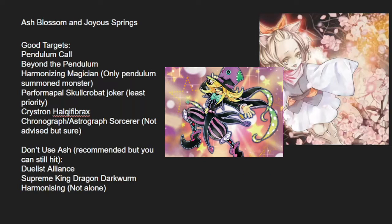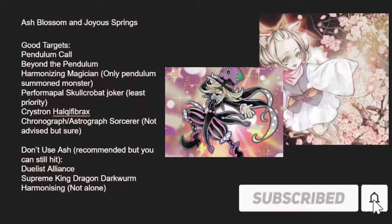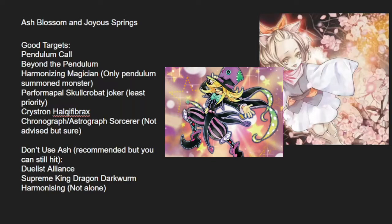Joker is probably the biggest bait card. Second would be Beyond the Pendulum, because you don't want your opponent to get a card off it. It's a 3-card normal summon, you get a 3-card search off from it, and have another monster immediately Pendulum Summoned. So don't hit Joker — unless they're being very careful about it, it's best not to. At some point they're going to activate Beyond the Pendulum, and that's the card you should be hitting.